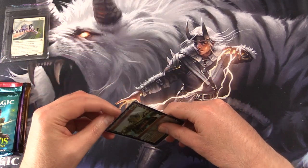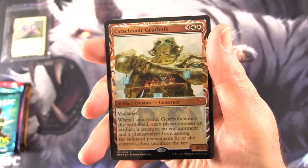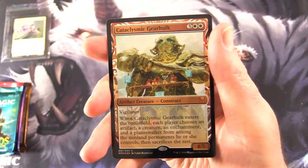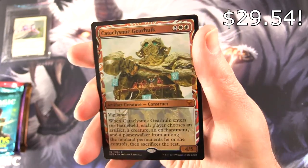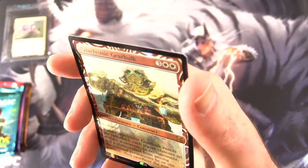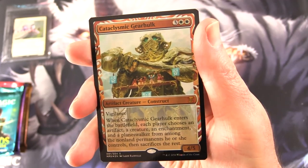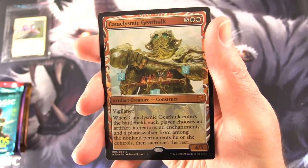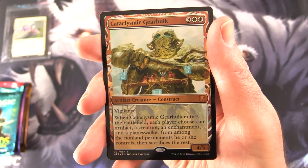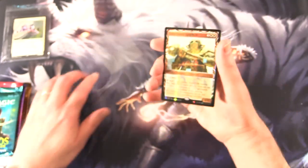Take a look at this magnificent invention. This is a Kaladesh Invention — I forget which set, either Kaladesh or Aether Revolt. Cataclysmic Gearhulk — an artifact creature construct, mythic. It's a 4/5 for five with vigilance. When Cataclysmic Gearhulk enters the battlefield, each player chooses an artifact, a creature, an enchantment, and a planeswalker from among the non-land permanents they control, then sacrifices the rest.